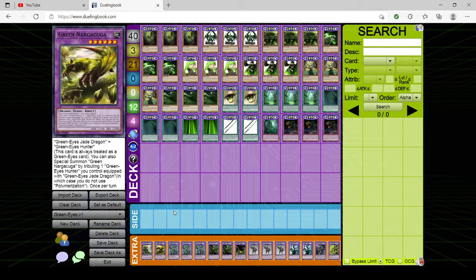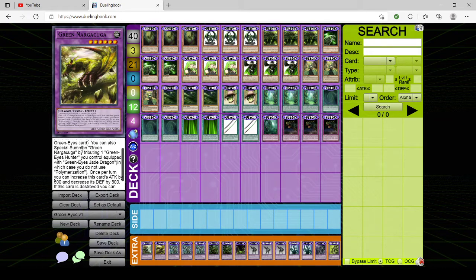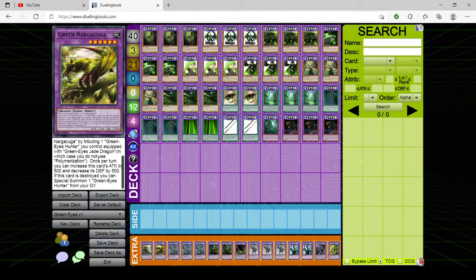Now we have the extra deck. We have one copy of Green Nargakuga — and Monster Hunter fans, yes, this is literally just a Green Nargakuga. It's Jade Dragon plus Hunter. You can also special summon it by tributing one GreenEyes Hunter you control, equipping it with GreenEyes Jade Dragon without using Polymerization. Once per turn, you can increase its attack by 500 and decrease its defense by 500. If it's destroyed, you can special summon GreenEyes Hunter from your graveyard. I needed something to reach a certain attack power, but it has no protection on its own.